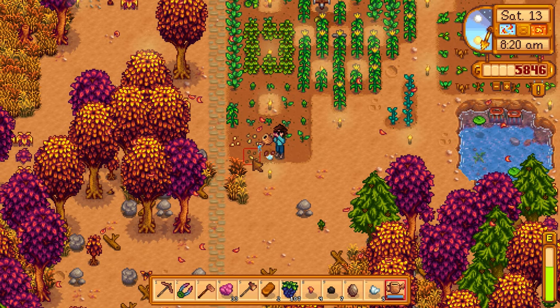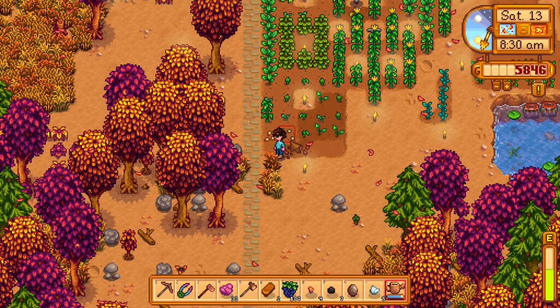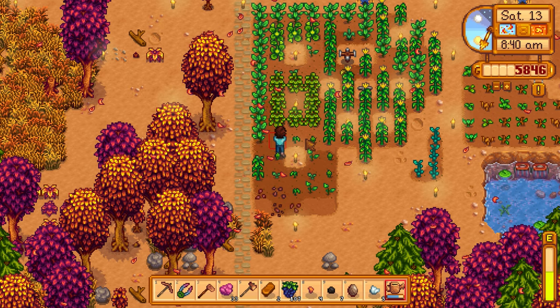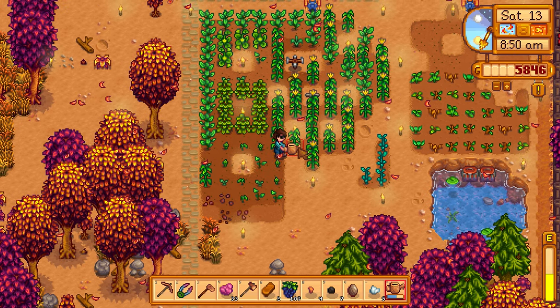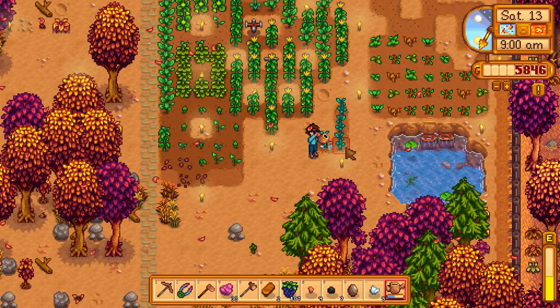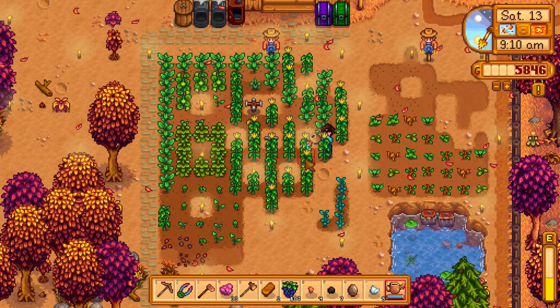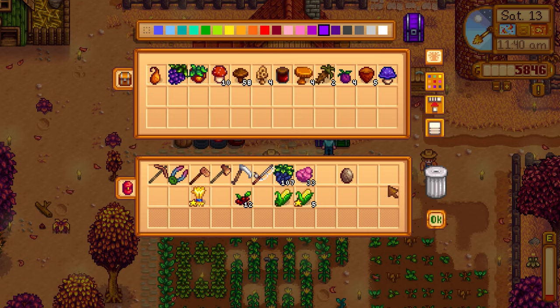Planning to visit Marnie, buy more chickens, and get the chicken coop nearly full. Upgrading to a bigger coop will cost multiple thousands from Robin. We have $5,800 right now which is more than I thought. Also have money tied up in gold star items. Really want to get the second bug mission done with the reset strategy.